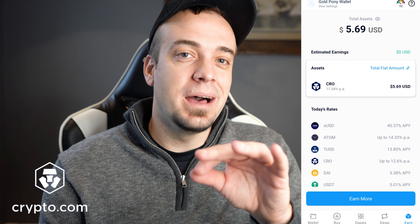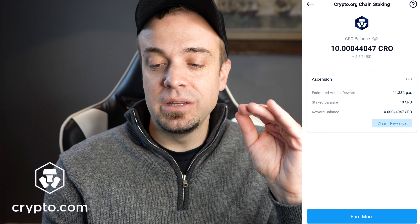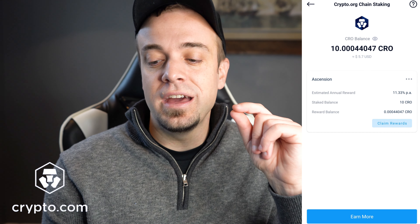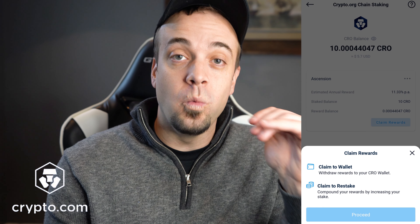Now here's something I really like a lot better than the centralized exchange. If you tap on the CRO icon, you'll see all the different statistics about your staking: the estimated annual reward, the staked balance, and the rewards balance — the amount you've made by staking CRO. You then have the option to claim rewards in two ways: claim to your CRO wallet, or claim to restake. The restake feature is what I really want on the centralized exchange because it gives you compound interest — it feeds your rewards back into the staked amount so you continue earning interest on a higher balance.